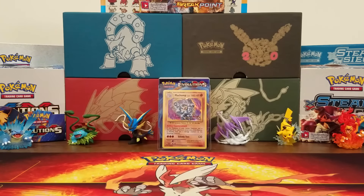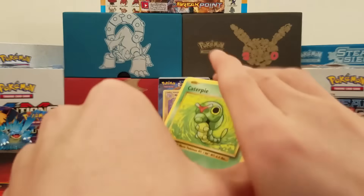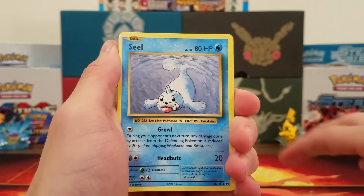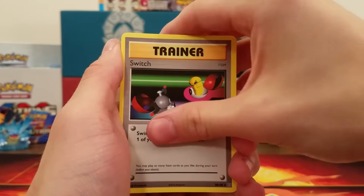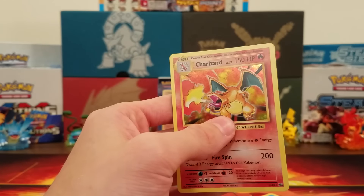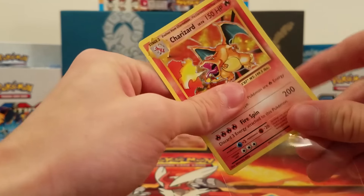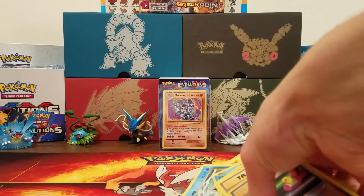Card trick on the next pack. We got ourselves a Caterpie, Electric Energy, Magikarp, Seel, Poliwag, Full Heal, Machoke, a Switch, a Switch Reverse, and the rare is a Hollow Charizard. That happens to be the third Hollow Charizard I have pulled in Evolutions so far — that's really crazy. I'll sleeve this up real quick. We got our first Hollow card. Not bad at all.